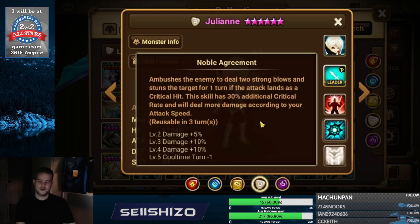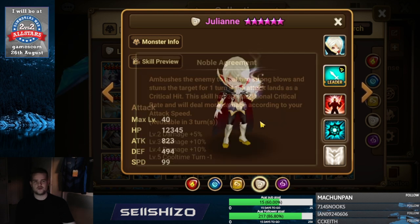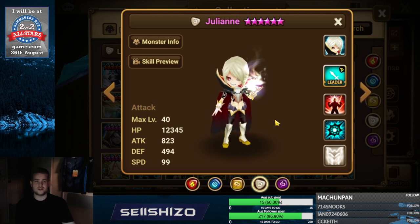Julian is for sure crit damage S2 focused. Speed from lost HP is also not bad for him. Left side artifacts — if you have an artifact that has a little bit of damage on everything, like 10 on light, 10 on dark, 10 on water, 10 on wind, that's probably very high value for Julian because you don't know exactly what you're going to hit.